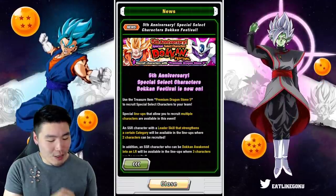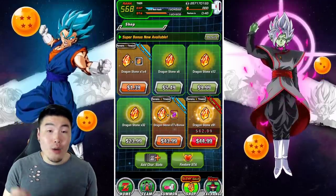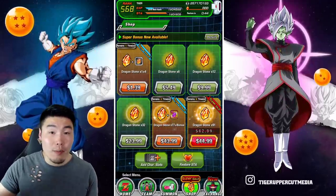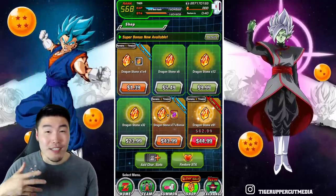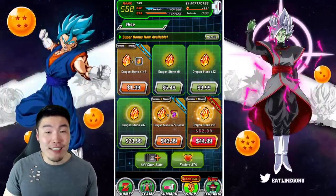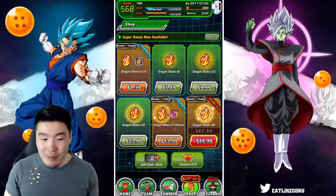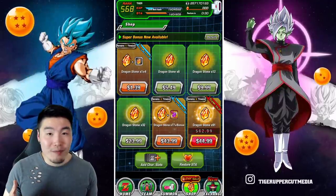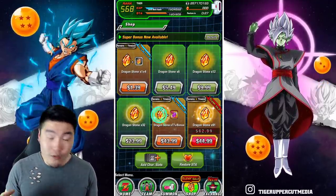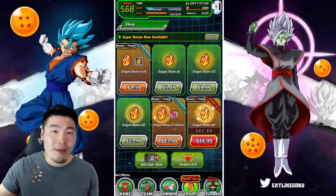Let me just show you guys real quick what the packs look like. Essentially, there are 77 Dragonstone packs plus a bonus Purple Dragonstone for $44 Canadian, which obviously is not the same currency that a lot of you guys work with. So if you live in the States, maybe it's $35 or $33 USD, and if you live somewhere else that's going to be a different price. But for me it's $44, which I believe is cheaper than the JP packs.